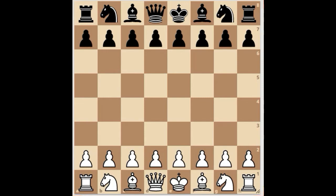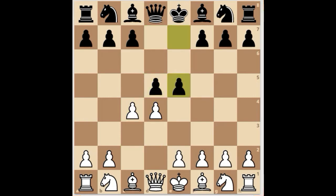The opening for this trap is the Queen's Gambit Declined, Albine Counter Gambit. White starts off with d4, black replies d5, c4, and black counters the centre with e5. White here plays dxe5 and black plays d4.